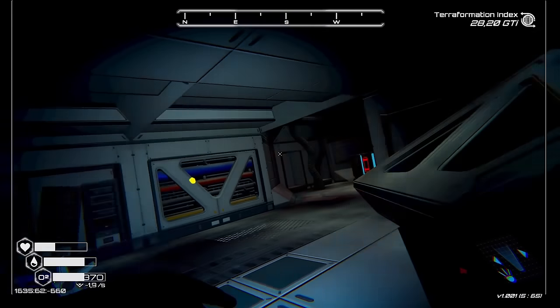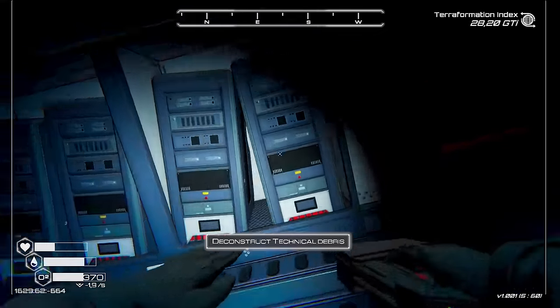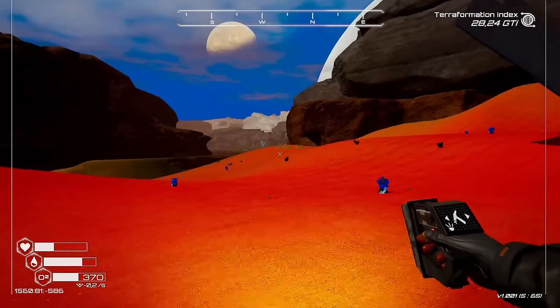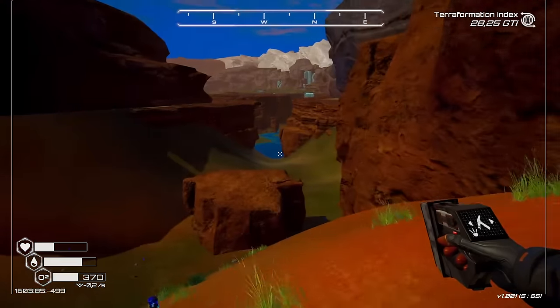While we're here, I have upgraded my deconstruction, so we should be able to deconstruct the servers and pick up some circuit boards. That's our first circuit boards, which is nice. Those will be very important, especially when it gets to the automation stage.